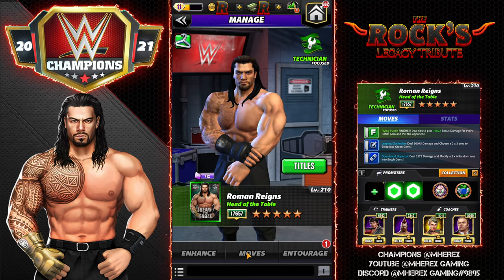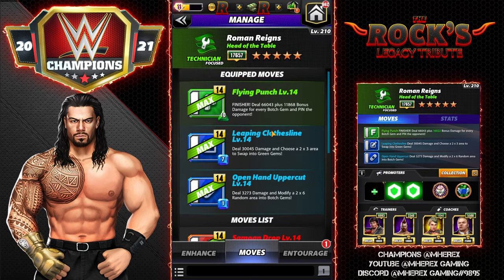With Jey Uso for the tag link. His finisher is a 10MP green flying punch — the Superman Punch finisher — dealing 66,000 damage plus 11,800 bonus damage for every botch gem, and pins the opponent. The 7MP blue leaping clothesline deals 30K damage and chooses a 2x3 area to swap into green gems. Then there's the 1MP blue open hand uppercut that deals 3,000 damage and modifies a 2x6 random area into botch gems.